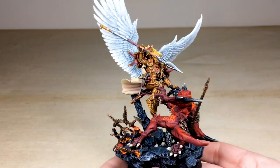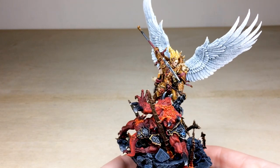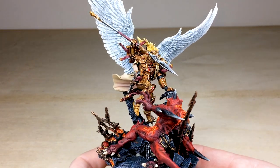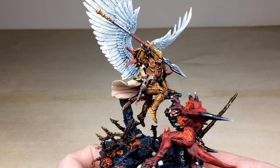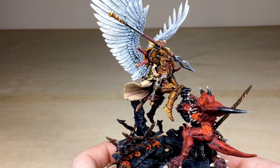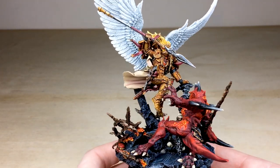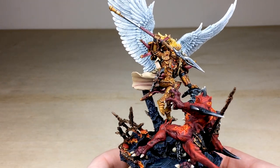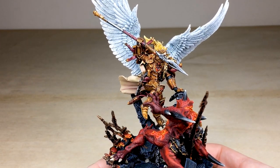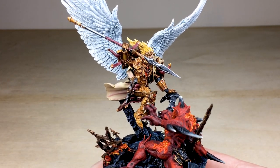Moving to the man himself — Sanguinius, the Angel — an awesome pose, just vaulting over and about to dispatch this demon. Kev's done a lovely job on the armor: not too yellow and not too dark — a really warm mid-tone gold, which is just lovely. All the recesses are shaded really nicely with lots of highlighting done across all the intricate bits of detail. Sanguinius has very baroque armor with filigree throughout. You've got lovely gems on his chest denoting Baal and its moons, Pyras and Terror, and the blood drop on the shield with the IX to represent the Ninth Legion.